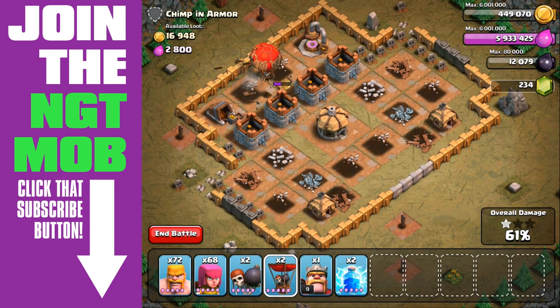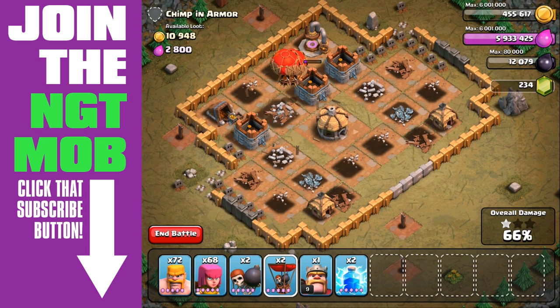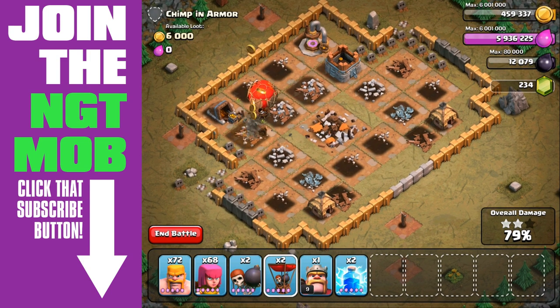I think we ended up spending close to 20,000 elixir. It all depends. As we go further in, the return scales — we have a bunch of maps that are 30,000 gold and 30,000 elixir. Before we had 20,000, and it's going to jump up in a couple of maps to 50,000.